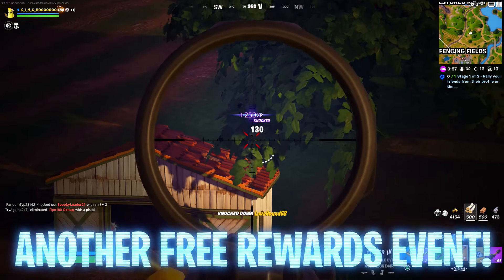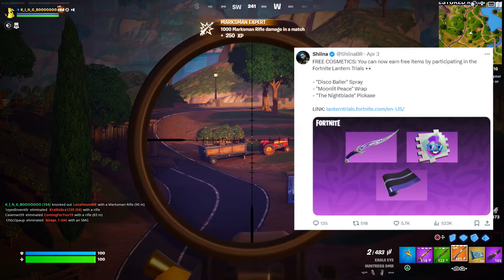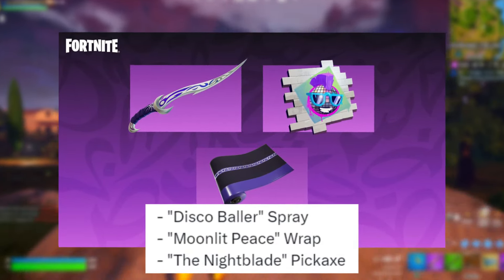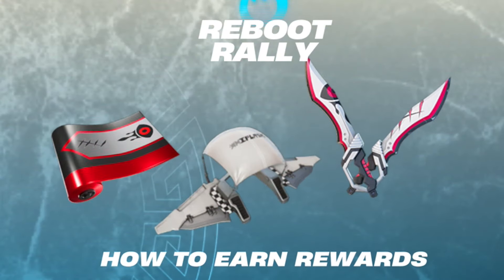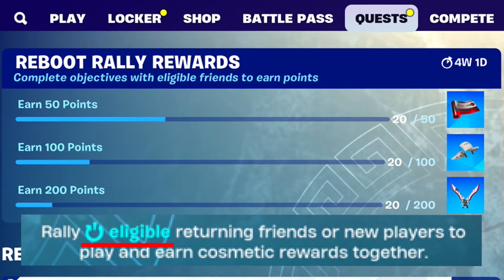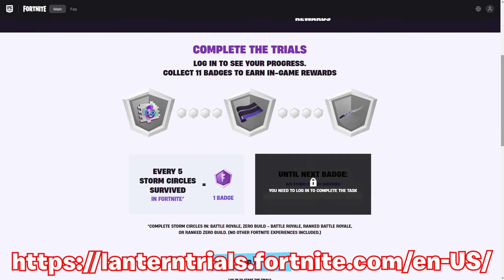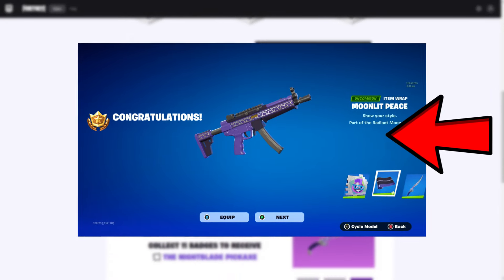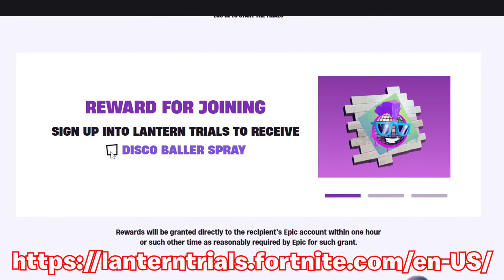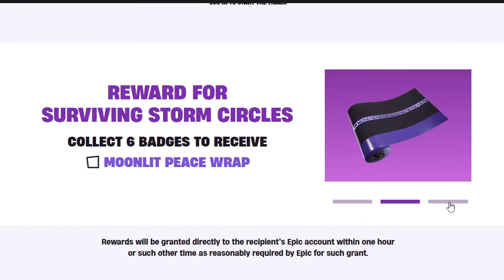Fortnite just enabled another free rewards event called Lantern Trials. Sheena posted: free cosmetics you can now earn by participating include the Disco Baller Spray, the Moonlit Peace Wrap, and the Nightblade Pickaxe. Unlike Reboot Rally where you can do challenges just by playing, for Lantern Trials you need to go to a specific website, log in, sign up, and complete easy challenges to unlock all these rewards — which is worth it, as not many people will go out of their way, potentially making them rare.